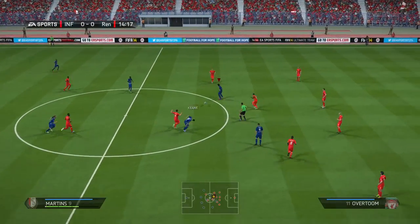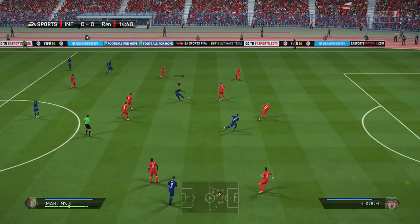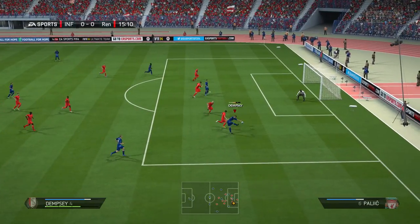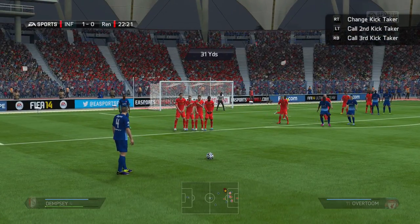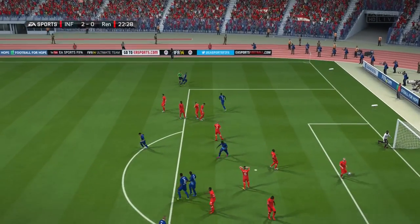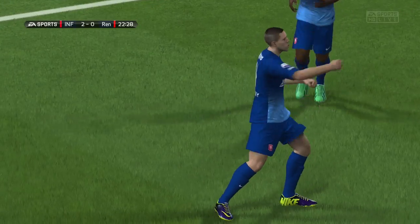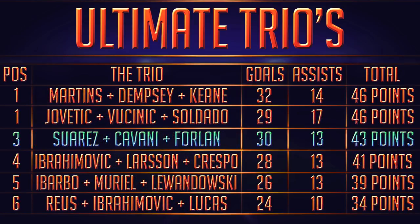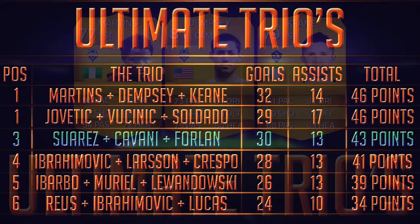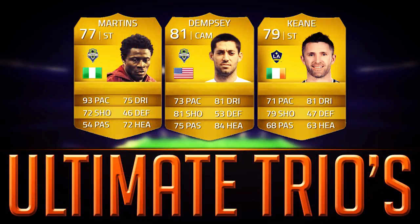If you haven't tried Robbie Keane out this year, I'd advise you to. I've got another squad coming out tomorrow — still debating whether to do a bronze squad as well, maybe a bronze hybrid. Let me know what you want on my channel in the coming months before FIFA 15. I could bring out more episodes of the Carb Addictions series too. Look at that great finish from Dempsey to finalise things. On the final table, Jovetic and Soldado are still up there with 29 goals and 17 assists, but Martins, Dempsey and Keane have joined them at the top with 46 points — 32 goals and 14 assists. Thank you for watching this episode of Ultimate Trios, drop a like, and subscribe to the channel.